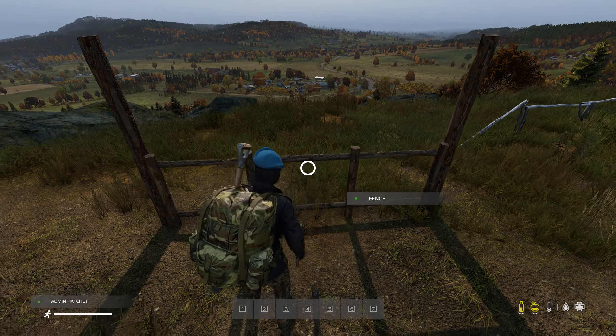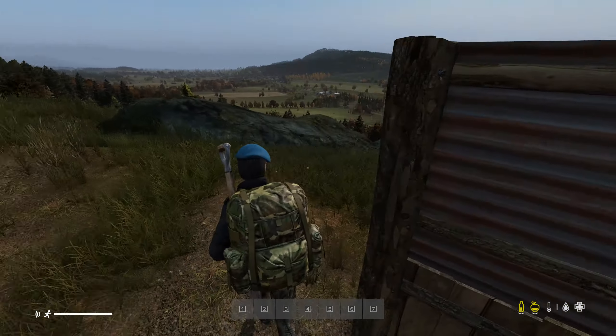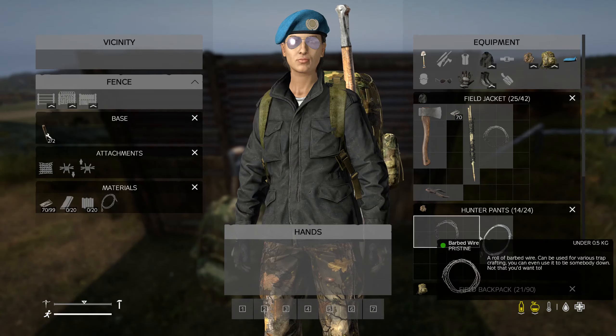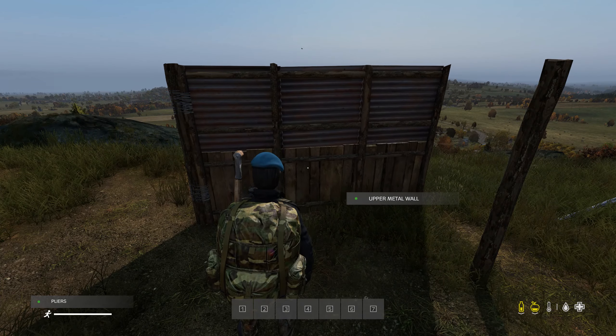So now they're in, we're going to start building up and I'm going to put a metal fence on top. There's your basic fence — you can have it all wood, all metal, or half and half like I have. If you want to turn it into a gate, you simply place the metal wire and use your pliers.